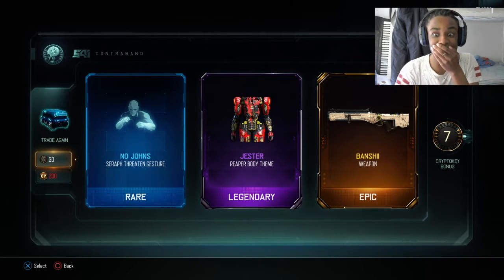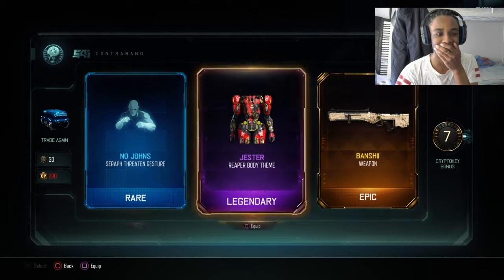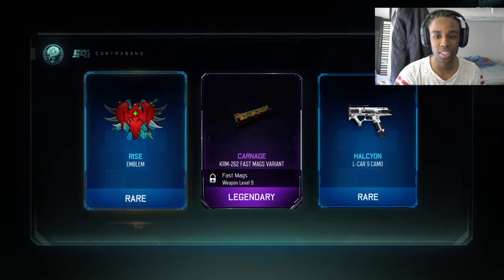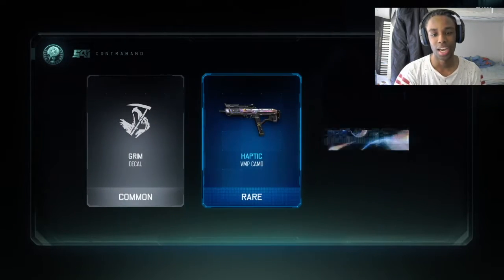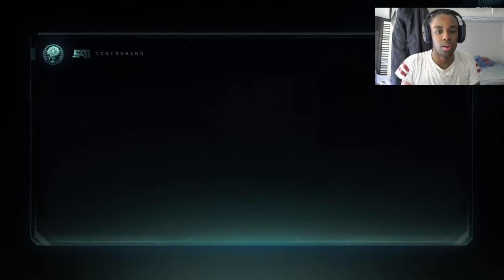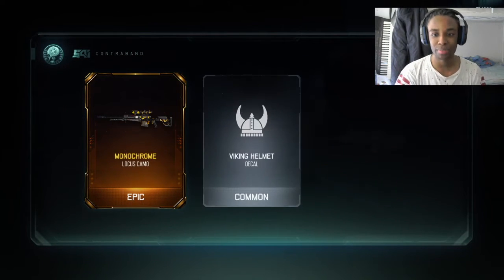Yo, we actually got it! I actually got something good — oh my goodness yes! We actually got it, what is going on, that thing is so OP! Oh my god I'm so pleased — haptic, that's actually a sick camo. And we got the cat — that camera is sick as well, holy fuck!